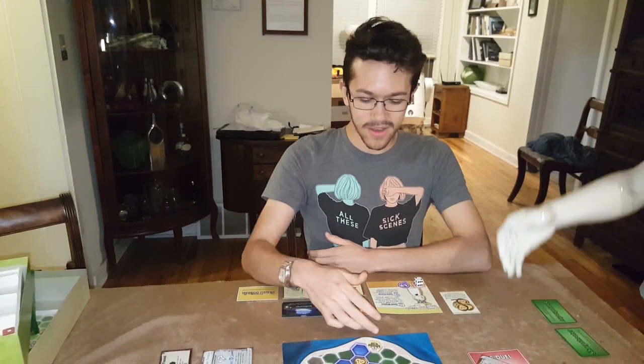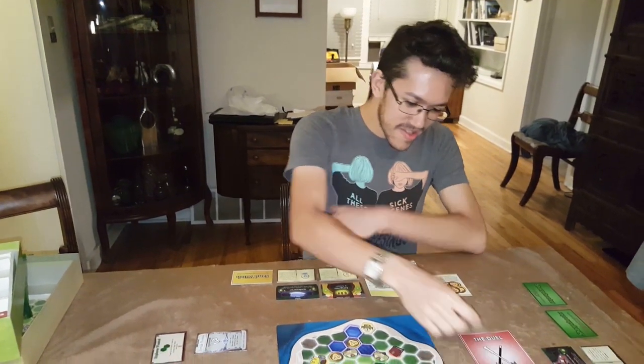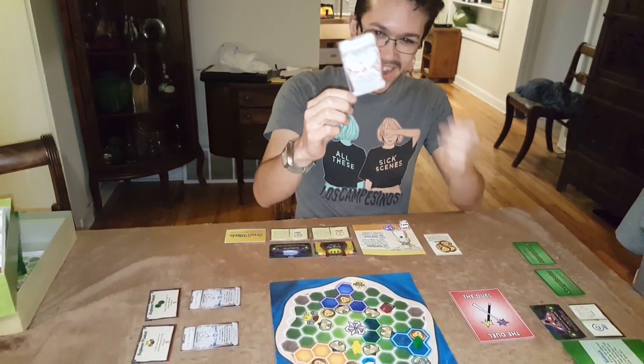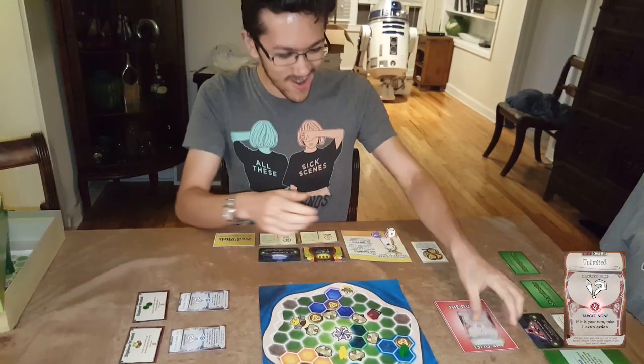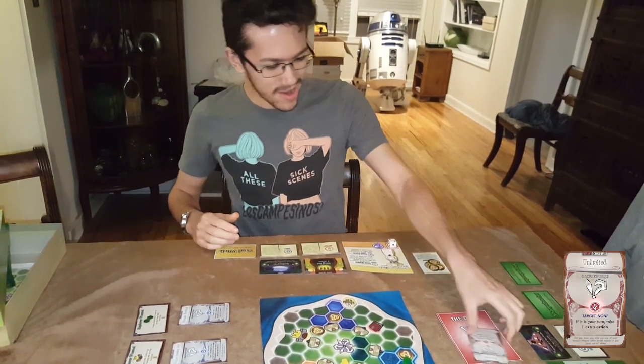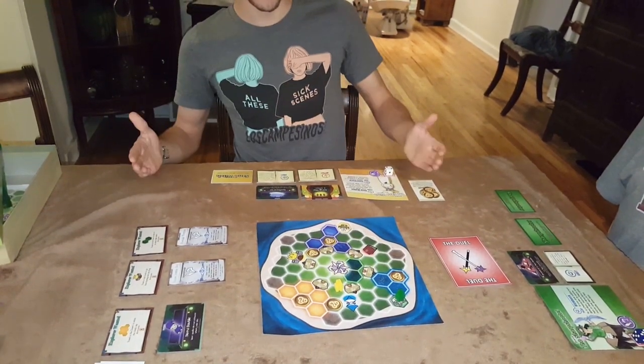Maybe on my next turn I can figure out a way to get back home. But he's played another instant spell — this one gives him another action on his turn. I can't do anything about it. It resolves, he gets an extra action, and he walks home with the mysteries and wins.